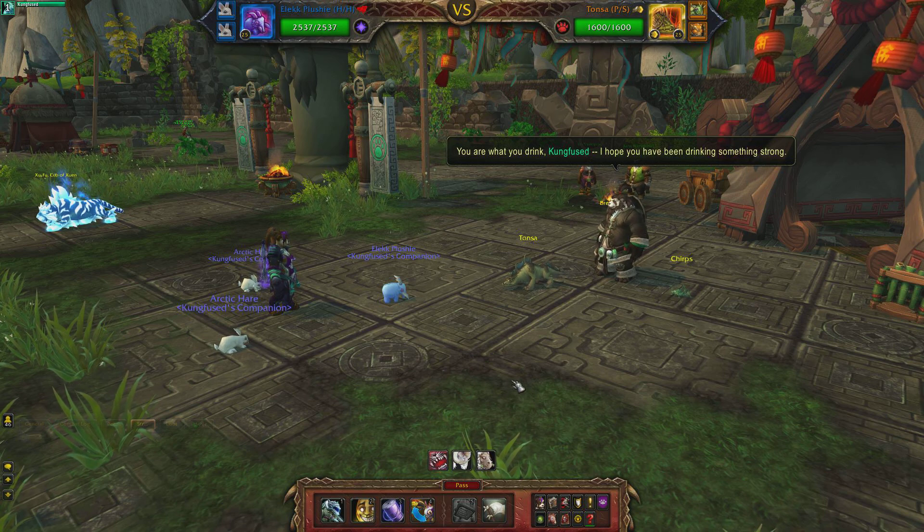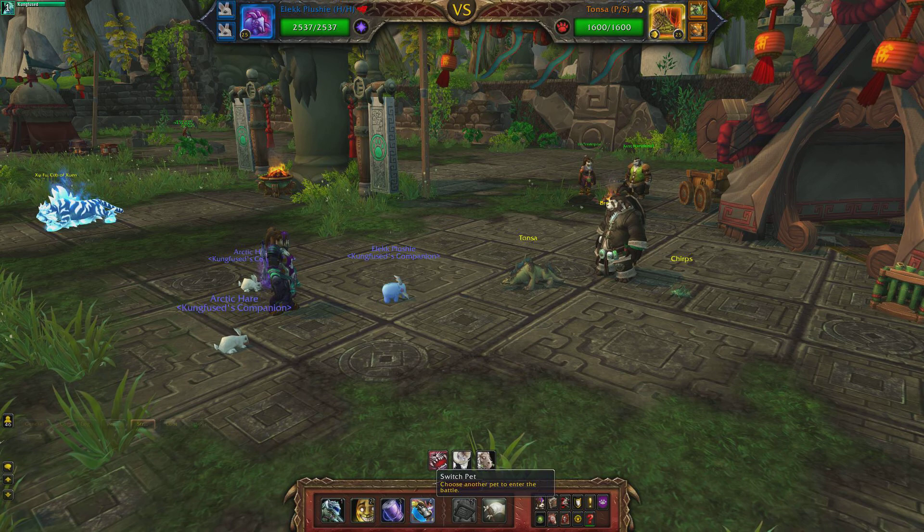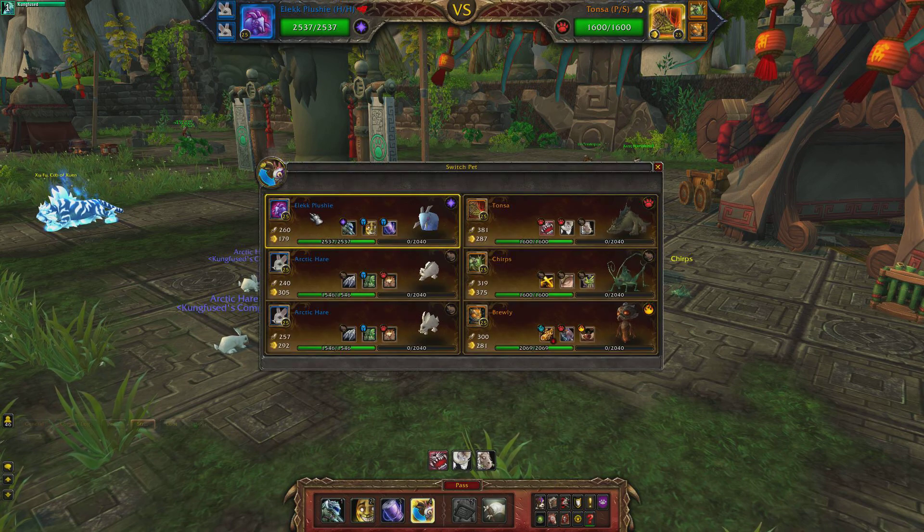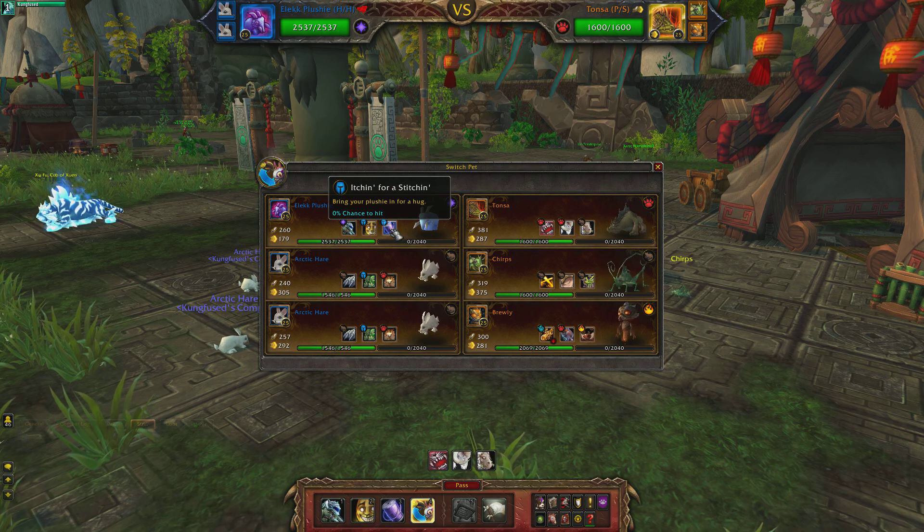We are in the Celestial Tournament and we're battling Chen Stormstout, and we're going to be doing the plushy achievement. So make sure you have your plushy in slot number 1 and that he has Itchin for a Stitchin for his last ability.